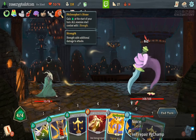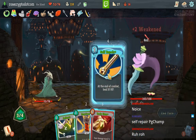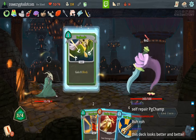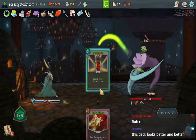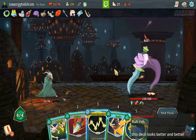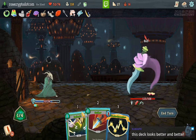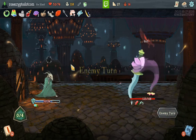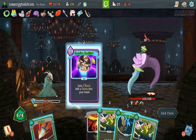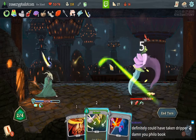It's Philostone, Stab Book. Should we discard the Self-Repair for more damage? I think we should. This deck looks better and better — it's more and more awkward really. 6, 12, 18 — yeah I'll Defend. Don't want Wounds on my deck. That's good.